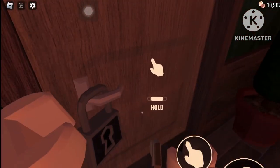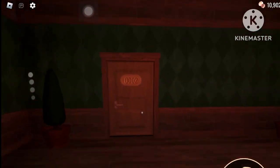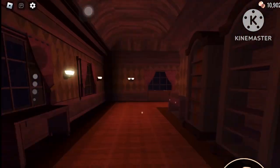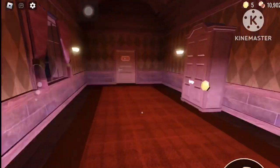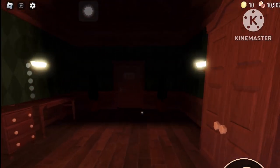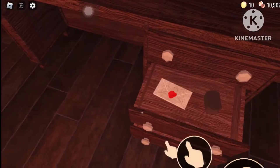Alright, door 1. Apparently ambush cannot spawn at door 2, so it would be a shame if we saw him. Okay, door 3, door 4. I'm just going to time-lapse through this boring part until we have another exciting thing. Door 7.